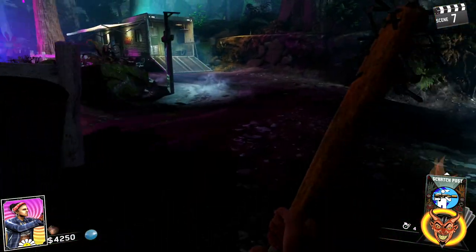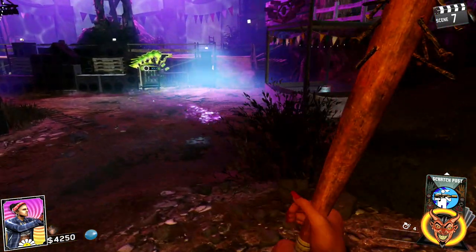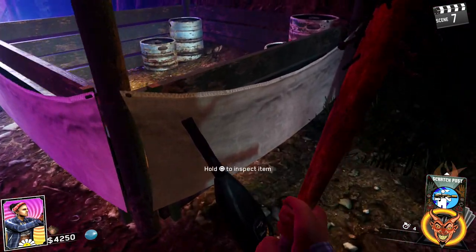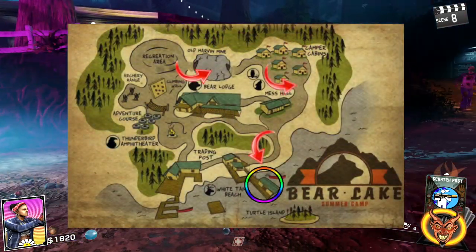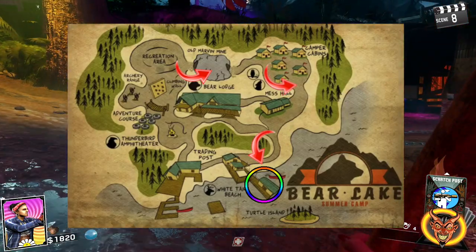You'll notice right in front of you there'll be Quickies perk, and then to the right, right against the store, you'll see the third and final part.